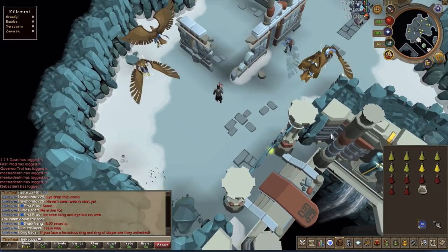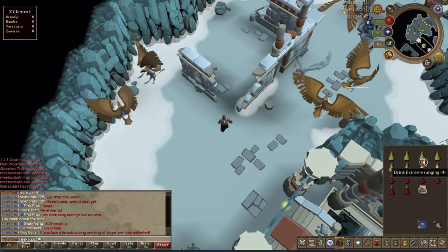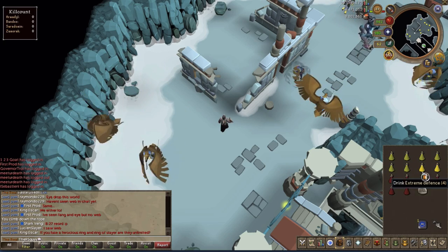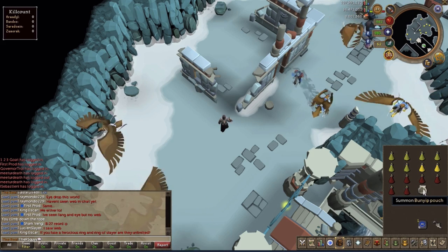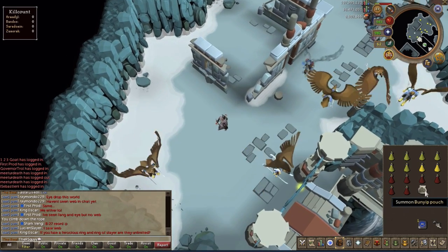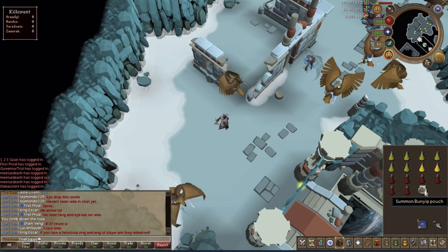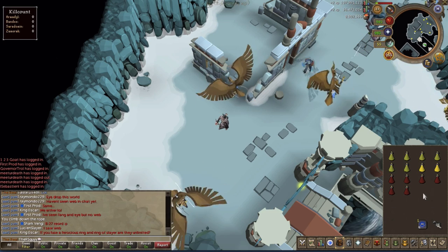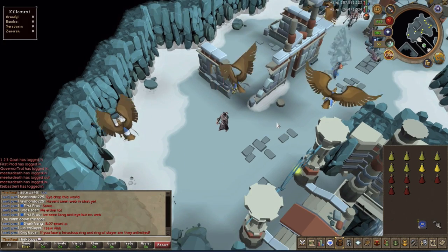You're going to want to be in a world that spawns quickly — a world with a high population. In your inventory you can have some defensive potions, offensive potions to speed up your kills, prayer renewals, and prayer potions if you want to be praying. A Bunyip pouch or any healing familiar is good — a Pack Yak's good too. The great thing about this is the drops are actually stackable. A friend of mine actually camped here from level 70 to level 99 Ranged without leaving once and ended up with several hundred million profit, which is pretty cool.